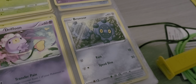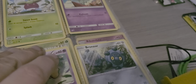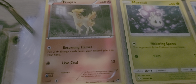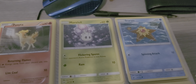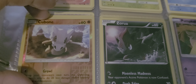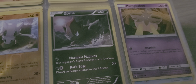And then we have Brawnsaur with Ram and Speed Dive. Ponytop with Returning Flames and Live Coal. Morale with Flickering Spores and Ram. Staryu with Spinning Attack. Cubone — holographic — with Growl and Bonerang. Zora with Moonless Madness and Dark Edge.